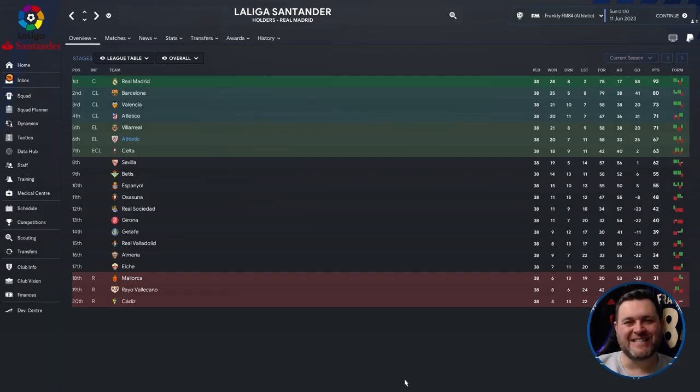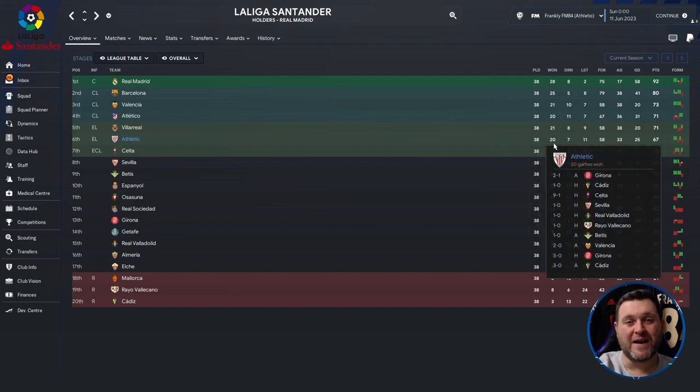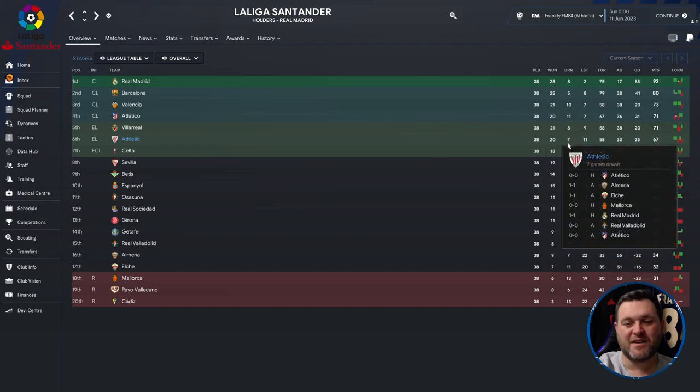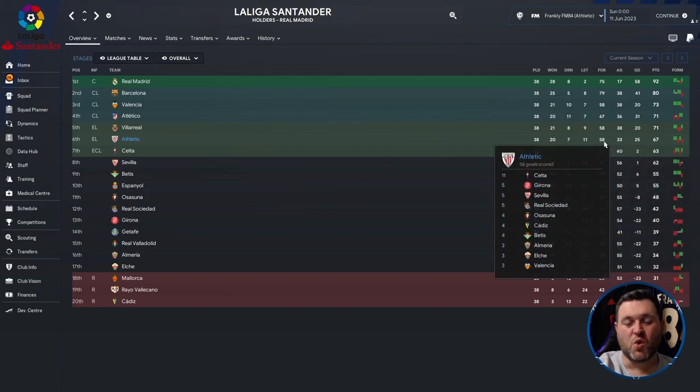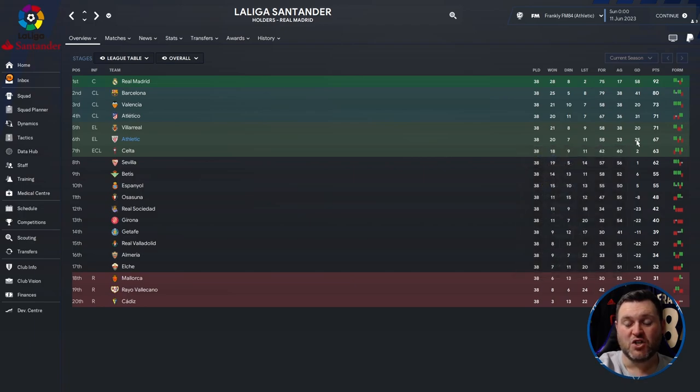The final team in the tactic test is over in La Liga - Bilbao. They have finished 6th and qualified for the Europa League. Breaking down their 38-game season: played 38, won 20, drew 7, lost 11, scored 58 goals, conceded only 33 - which is quite impressive - with a goal difference of 25 and 67 points.